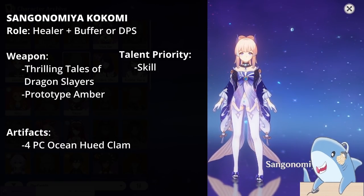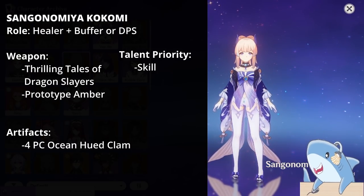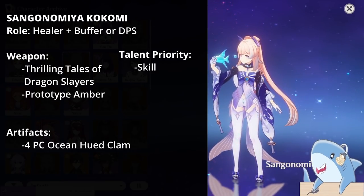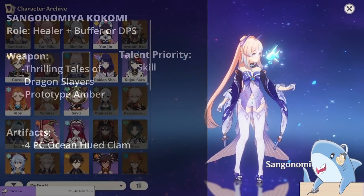For the Artifact Set, run a 4-piece Ocean-Hued Clam to get that extra healing bonus damage. For the Headpiece, run Healing Bonus or HP if you don't have a good Healing Bonus piece. For Goblet, run Hydro Damage or HP, and Sands definitely HP.